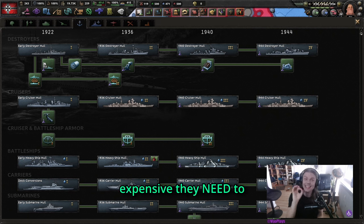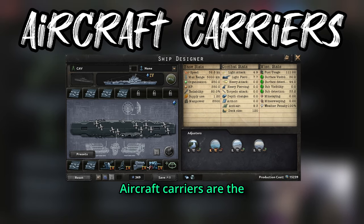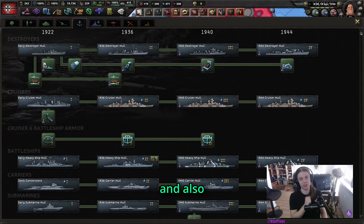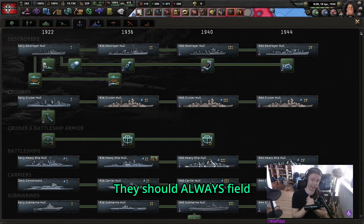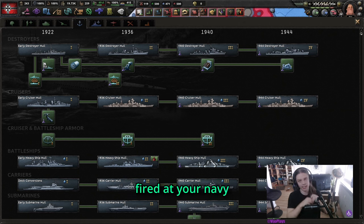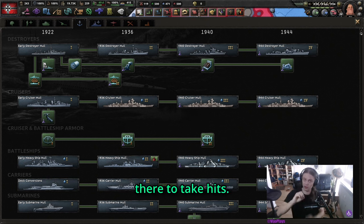Because capital ships are so expensive, they need to be protected. Aircraft carriers are the strongest type of ship, but also incredibly expensive and very fragile. They should always field as many naval bombers as possible and should never go somewhere on their own. Once they are being fired at, your navy should get out. They are there to support and deal most of the damage, but they are not there to take hits.